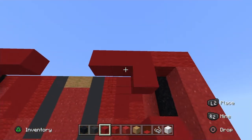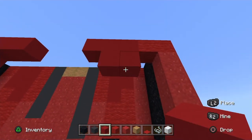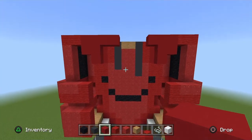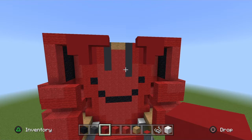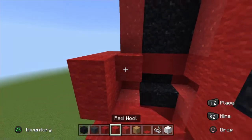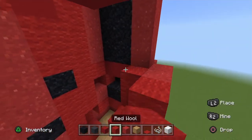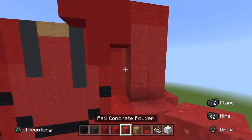On the far right go down two red concrete, and on the far left of the bottom block go down one red concrete. Go behind the arms, place placement blocks, and fill it all the way up with red powder.